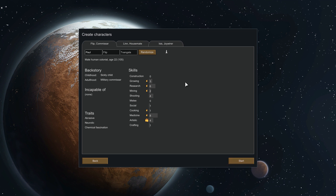Selecting the site, and now we get our characters. We can choose from Philip — Flip — Paul... Tazang, Taz... Gala. Not going to have to say that last name, luckily. He's Flip. Chemical Fascination, Neurotic and Abrasive — doesn't sound like a very good combination. He's a decent doctor. Military Commissar. Let's randomize this again.